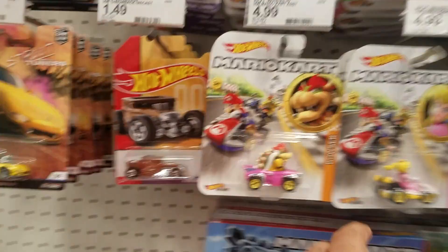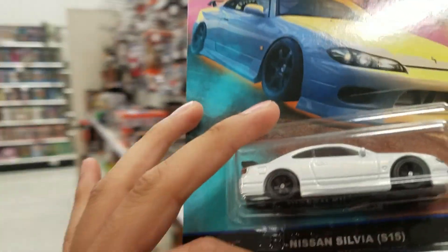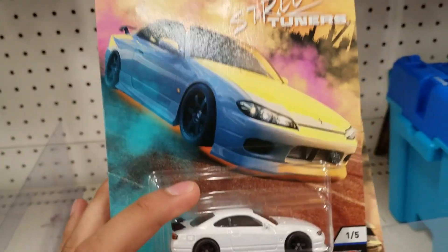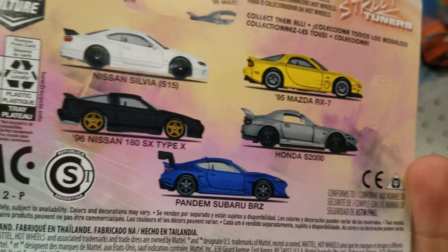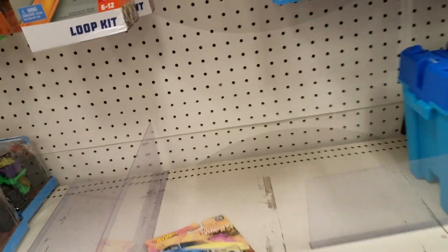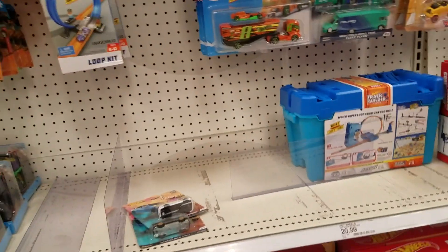So with these two we complete the sets — the Nissan Silvia and the Nissan 180SX Type X complete the street tuner ones. There's the back one too. Thanks for watching, don't forget to subscribe, hit that like, leave a comment, and turn notifications on for future videos. Take care.